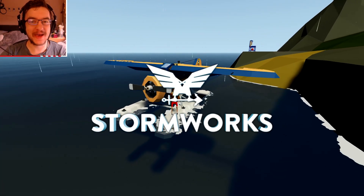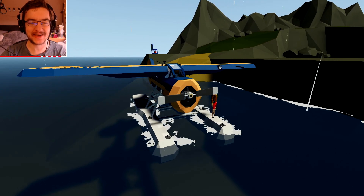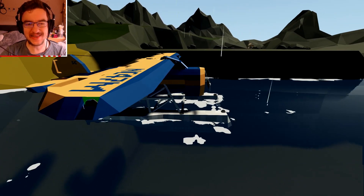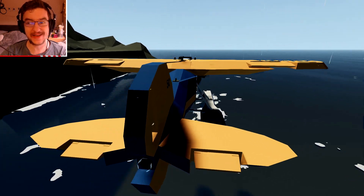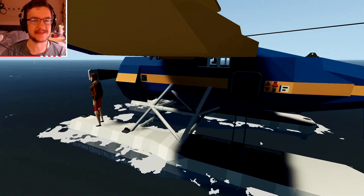Alrighty, hello guys, welcome to another Stormworks search and rescue video. Let's go ahead and check out this plane today. We have a mission to do, but that mission doesn't really involve this plane as such. Apparently there is a fire on some wood piles, so we're just going to go ahead and use this plane to get over there and assess the situation.